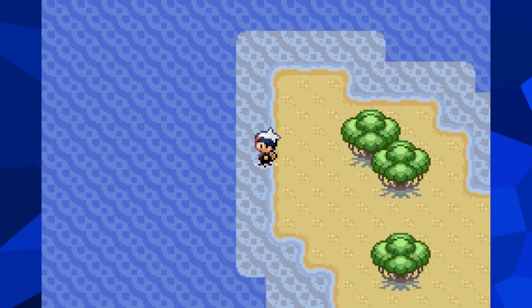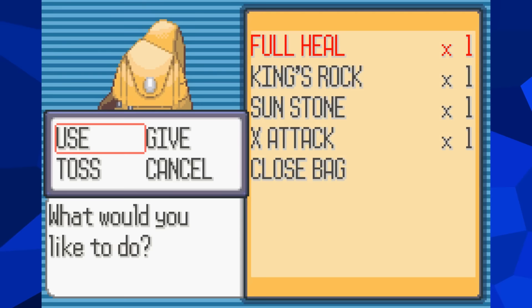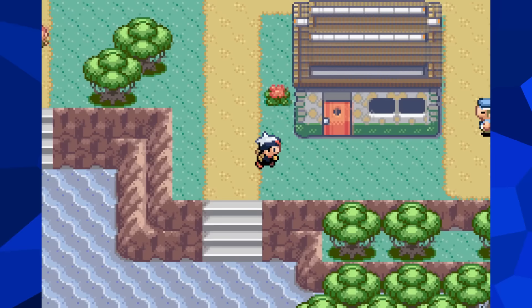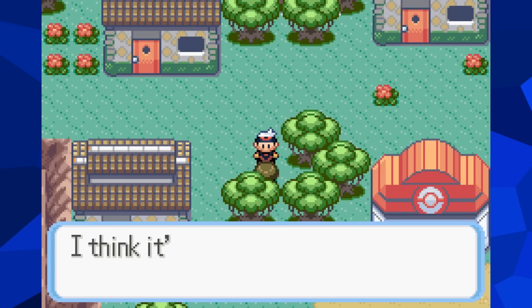Number two: get rid of all your items and money. To make sure you have no lifelines later on, you'll need to get rid of absolutely everything. This trap is centered around the idea that you'll be stuck with only one Pokemon, so naturally the next step is to make sure you can't get any more. By spending all of your money and then tossing every single item you can, we're making sure that the player can never afford another Pokeball for the rest of their life. Don't forget — because the island of Mossdeep is where you'll be trapped, you will also have to collect and toss all of the items here too.